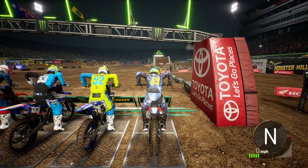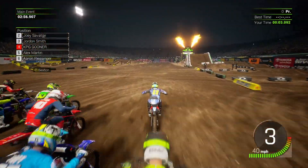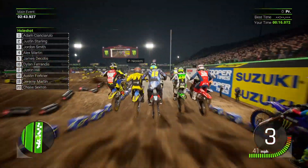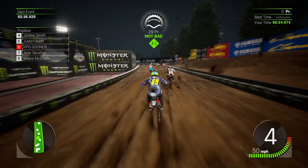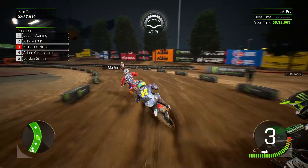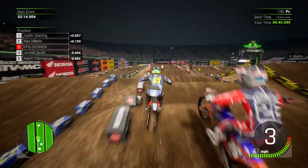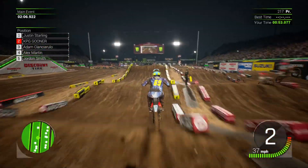Here we go with the final race in the west coast championship in Las Vegas around the Sam Boyd Stadium. We get an okay start but are forced wide at the first corner and drop into the middle of the pack. Managed to move up to P6 - let's get amongst the leaders. We really want to finish this championship on a high, maybe get a win around this stadium which we haven't done yet. Getting past Martin and up to second, just trying to catch the leader Justin Starling.